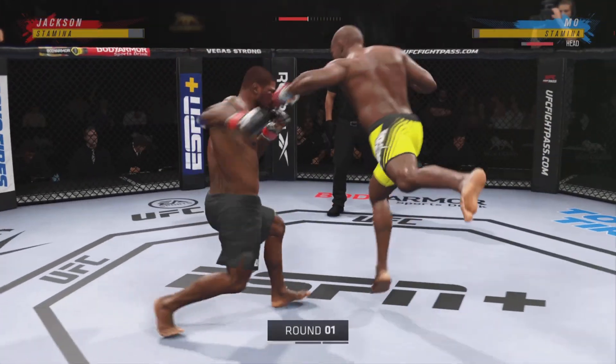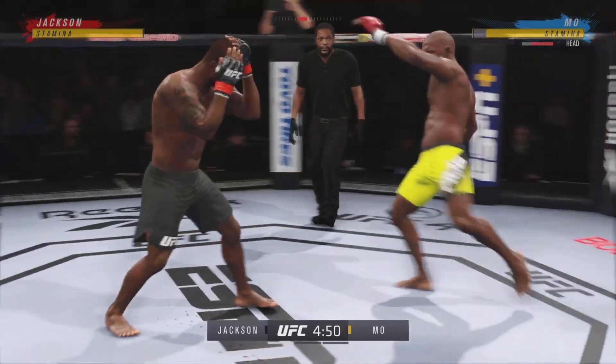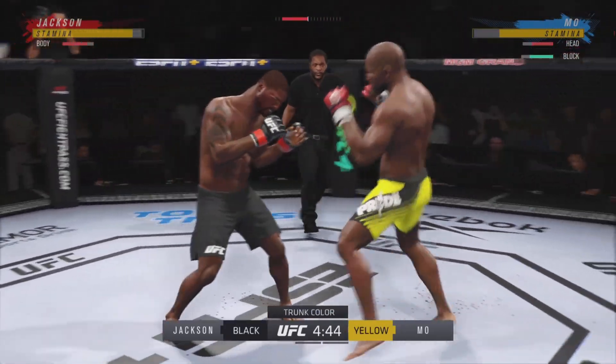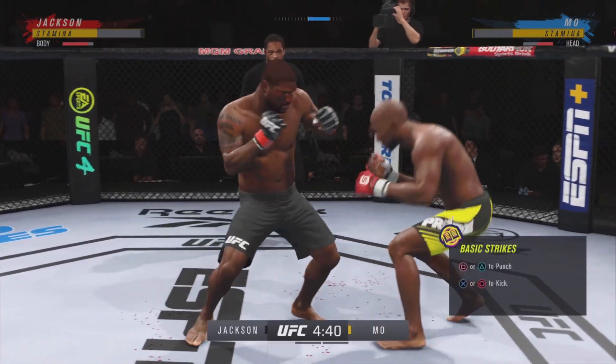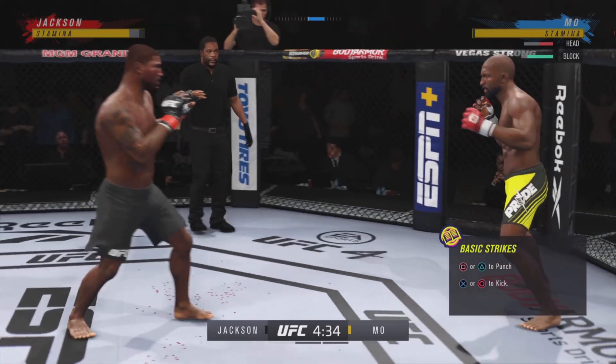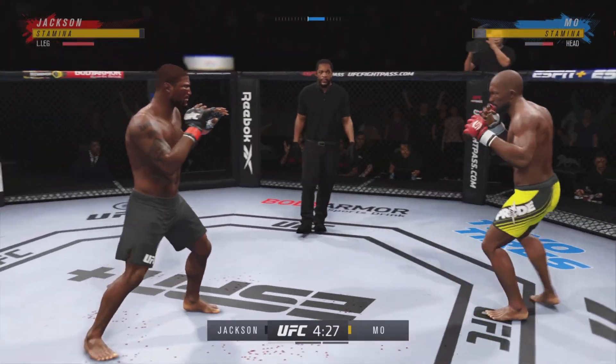Round one is upon us between two of the best fighters in this division. Hard to find anything resembling a glaring weakness on either side when you break down the play. There are no weaknesses in these guys. These guys are as well-rounded as they come. They both can wrestle, both can grapple, both can strike. They can do it all. And these are the match-ups that we dream of as MMA fans.